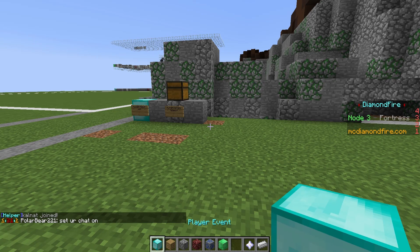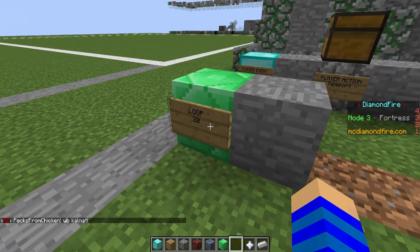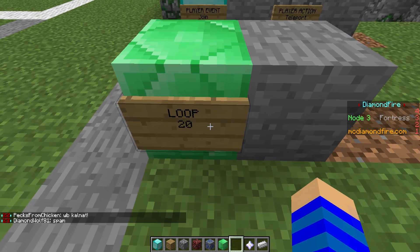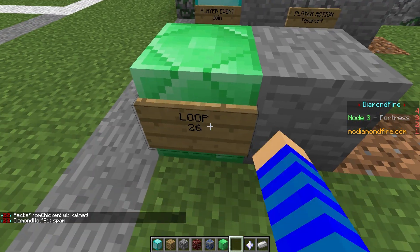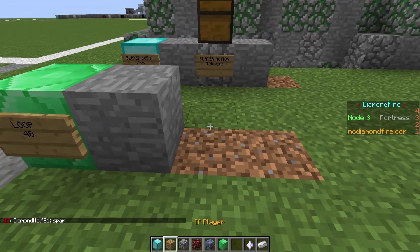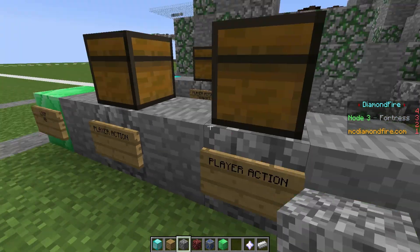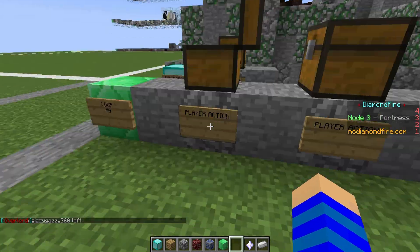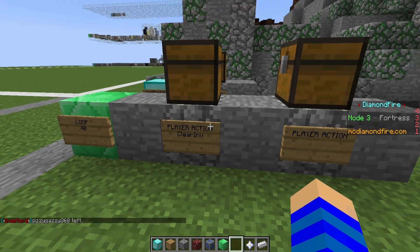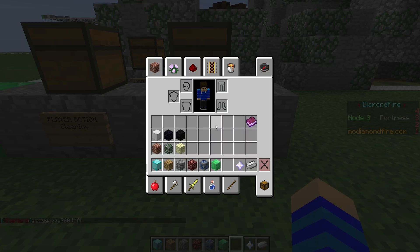Now let's say we want to give the player a set of items every like three seconds. First thing we'll have to do is set up a loop. I'm just gonna set it to like 40 — yeah, should be good. Then I'm gonna put down two player action blocks. In the first one I'm gonna clear his inventory, and in the second one I'm gonna give him a few items.